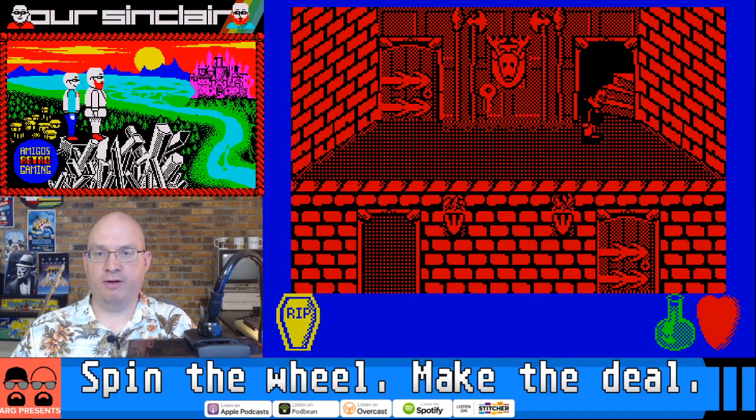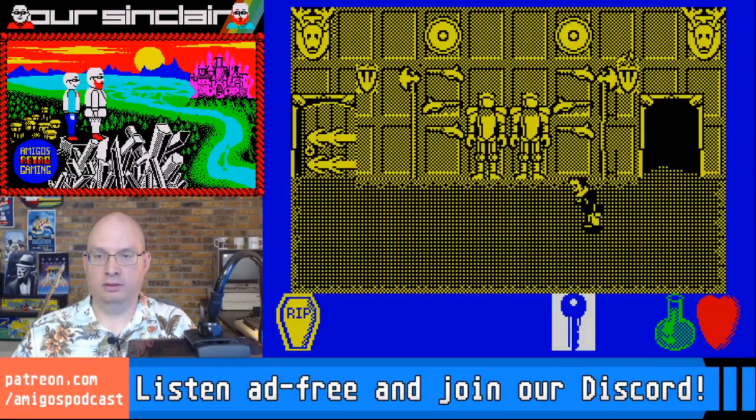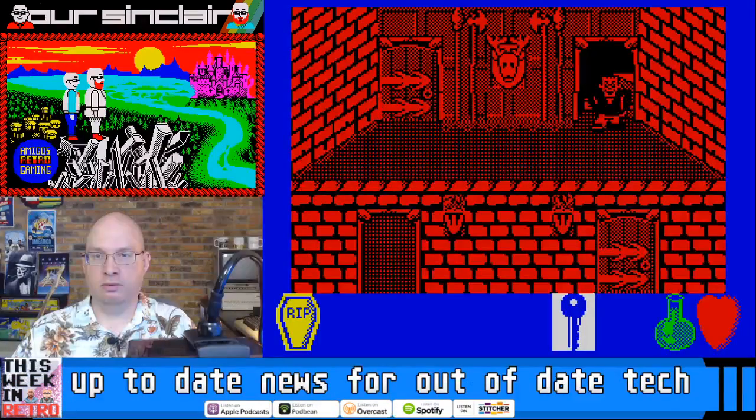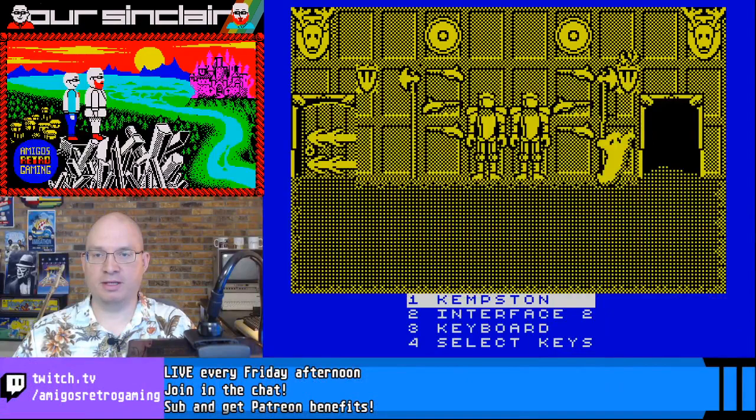So this is an isometric affair — I was expecting it to be side-scrolling. Pick up the key with the fire button. I don't think I have a weapon. I'm not sure that that ghost is actually hurting me... or maybe it's just the beating of my heart. Oh yeah, there we go — I'm definitely taking damage. I'm definitely dead.